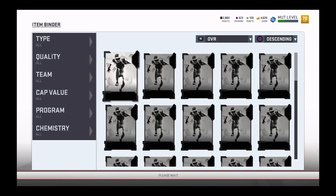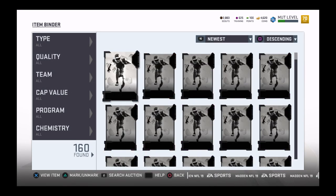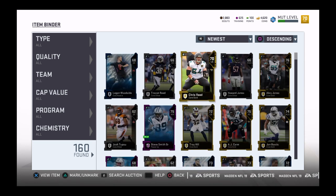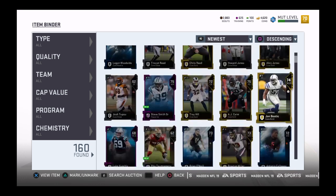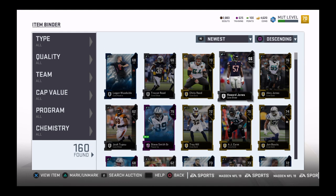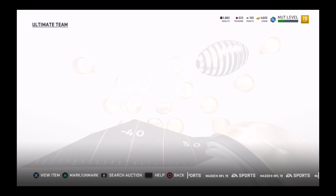I need to keep Johnson in because Johnson is really good. Alright, so now I added Johnson. I need to go look in my item binder and go to newest. I got a left guard, a DE tackle, a corner, a right guard, and a middle linebacker which I don't need. So: two guards, a DE tackle, and a corner.